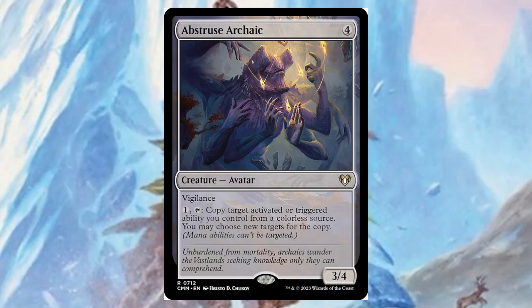And then we come to our last one — the Archaics from Strixhaven were very strange; there were only a few of them and they were only seen at certain times when they wanted to be seen. For four mana, it's a three/four with vigilance, and for one generic mana you can tap it to copy a target activated or triggered ability you control from a colorless source; you may choose new targets for the copy. It's actually pretty neat.